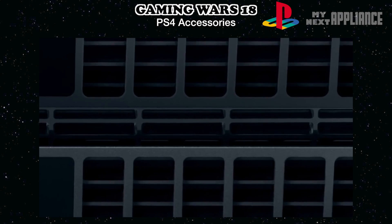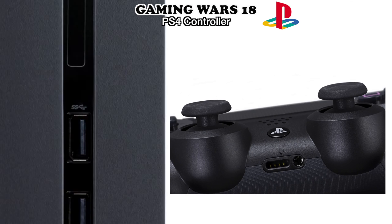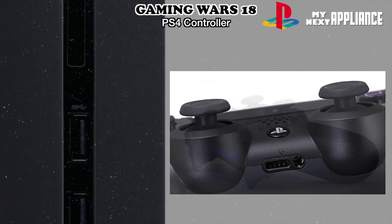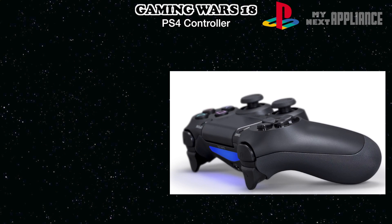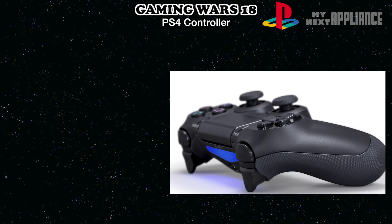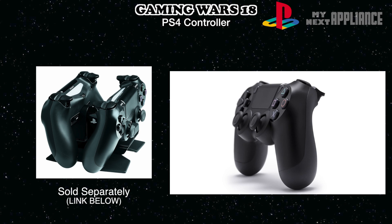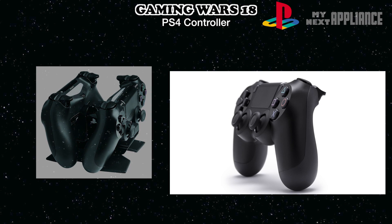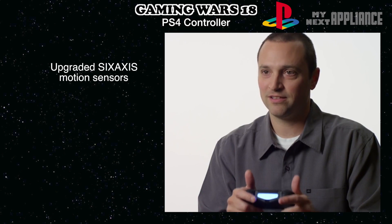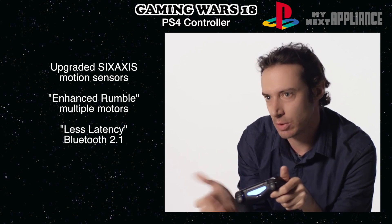The most important accessory for any gaming platform is the controller. When you first get the PS4, you'll need to pair the controller by physically connecting it to one of the USB ports in the front. The DualShock 4 wireless controller should get the same battery life as its predecessor. And while the PS4 comes with a micro-USB cable, there's also a new cradle that lets you charge the controllers independently. So except for battery life, the DualShock 4 is better than the DualShock 3 in every way. The motion sensor is more responsive, the enhanced rumble now uses multiple vibration motors, and it has less latency.